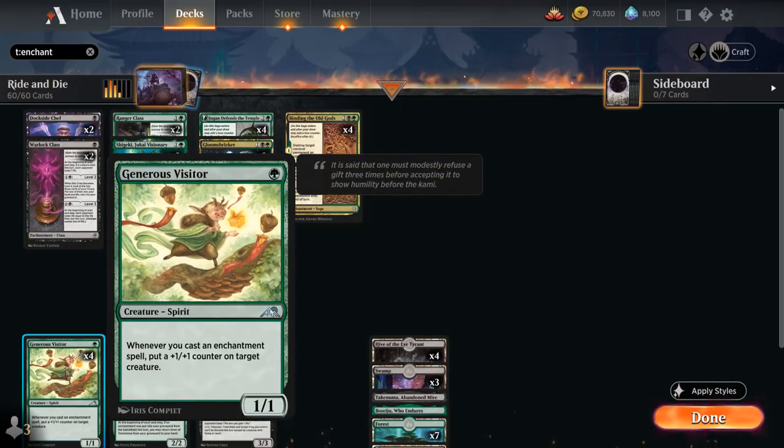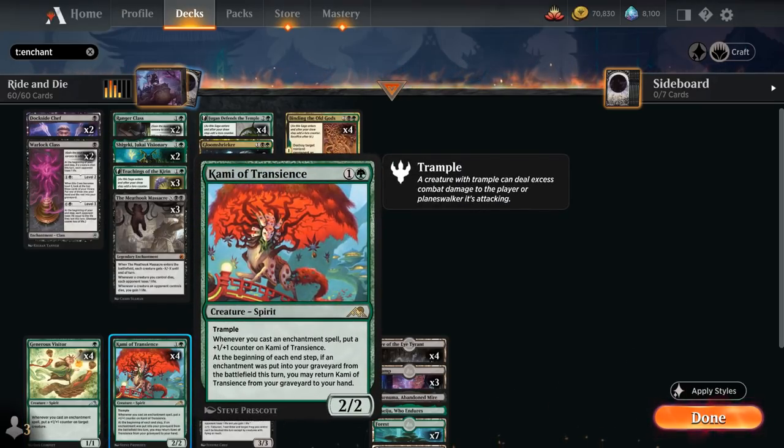At one mana, Generous Visitor is a 1/1 Spirit saying whenever we cast an enchantment spell, put a +1/+1 counter on target creature — a great payoff that can quickly get out of hand. Then at two mana there's Kami of Transience, a 2/2 Spirit with Trample that also gets a +1/+1 counter whenever we cast an enchantment spell, and can return itself from the graveyard to hand if an enchantment went to our graveyard this turn — a powerful recursive threat.